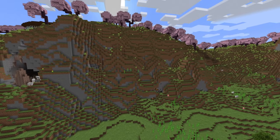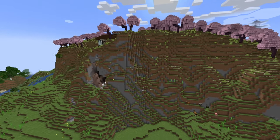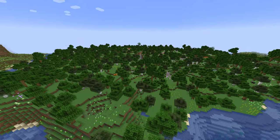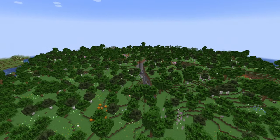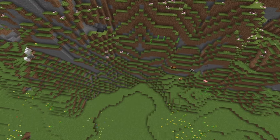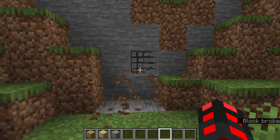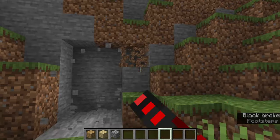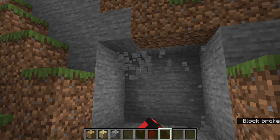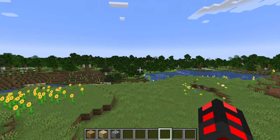Starting off, find a valid cliff side that you can use for this. It doesn't have to be anything magnificent, although if you do find something you like, feel free to use it — any good old hill will work. I mean, even a ravine would work if you made a ladder. Go forth and just start digging a 3x3 hole in the wall. I'm only going to be using readily accessible forest blocks for this.